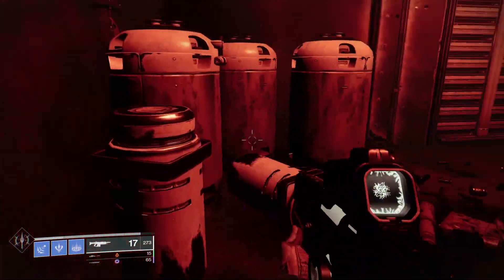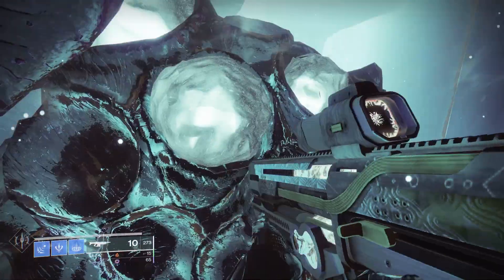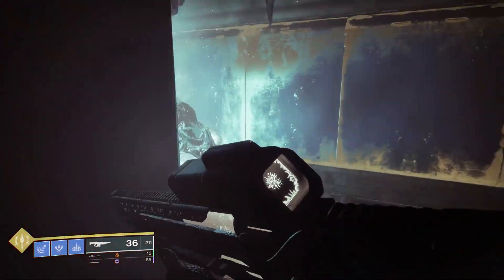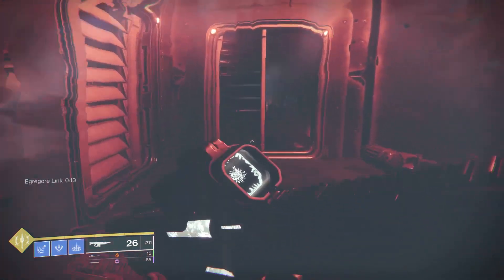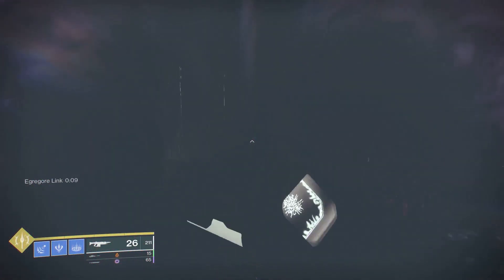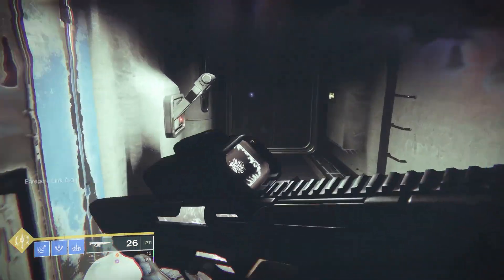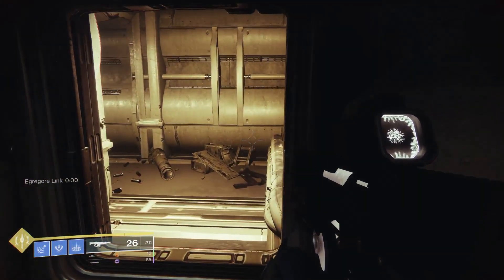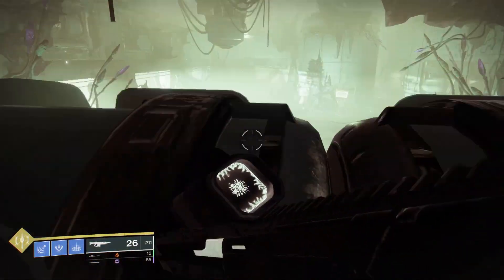Once you drop down here there's a maze filled with vents you can shoot out. To make it easy: when you drop down, turn to your right and shoot out that vent first — inside is just some spores to get the buff. Then head back out, go directly across the room, keep going forward until you can take your first left, follow that path until it splits and then take a right. You'll know you made it when you pass through the barrier wall and flip the switch to your exit.